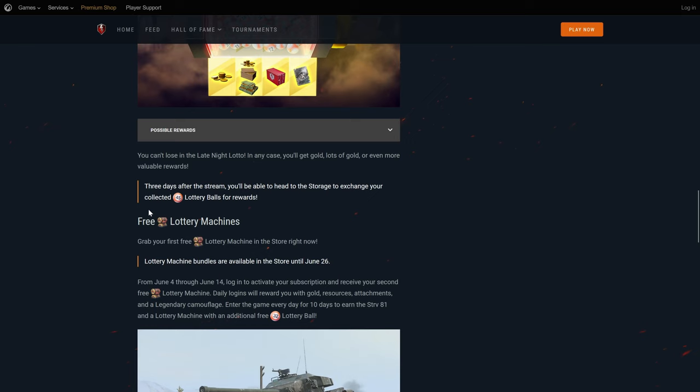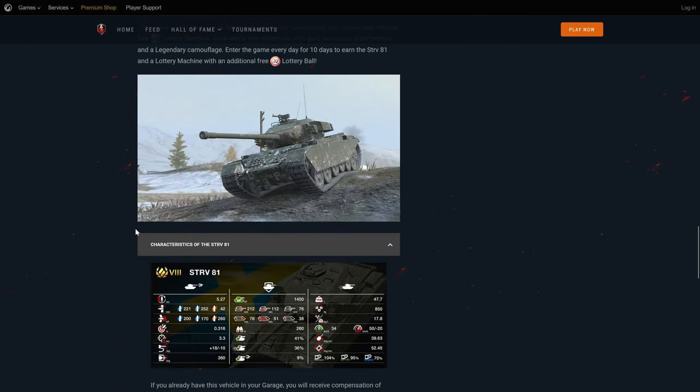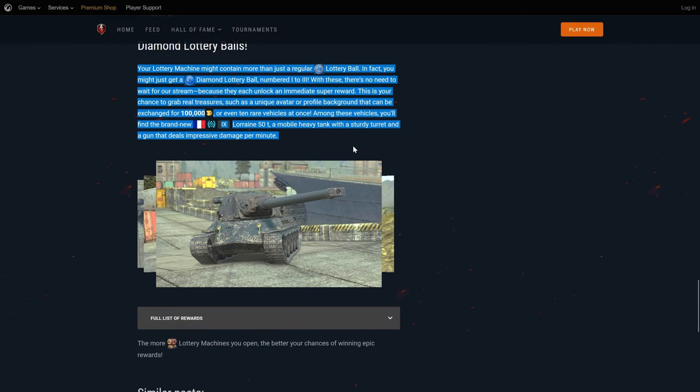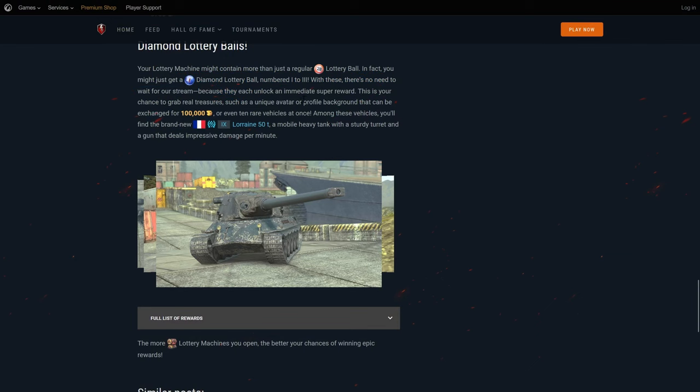Claim the free STRV-81 — it's slightly upgraded since version one, so I highly recommend claiming it. It's absolutely worth getting. Log in for 10 days and put it in your calendars. Then there are the Diamond Glory balls — three special diamond lottery balls where the profile backgrounds are located.